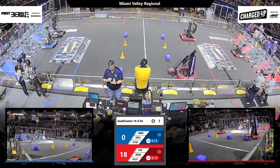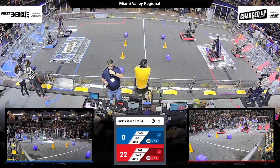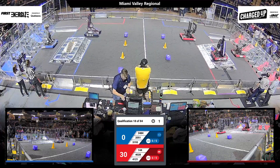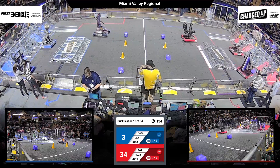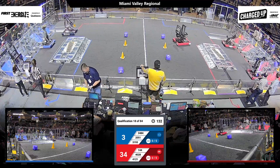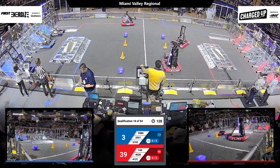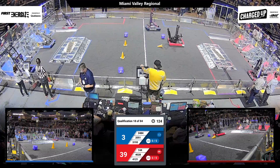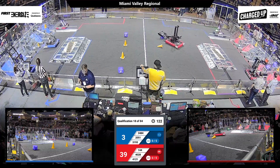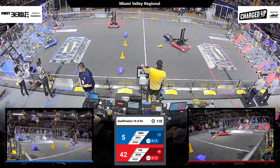Adding up some scores for the Red Alliance. They're able to place a couple of cones on the top row. Blue Alliance just getting underway, and now even more points will be scored as we move into the tele-op period. The middle and bottom top rows can all be used for points, no matter whether it's a cube or a cone — 5 for the top row, 3 for the middle, and 2 for the bottom.